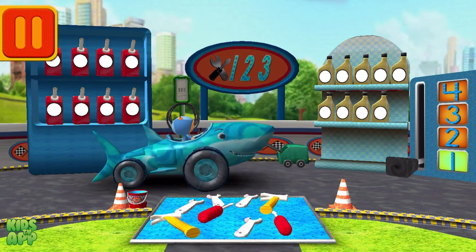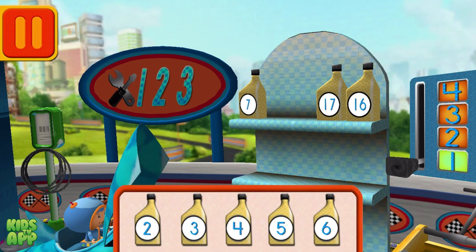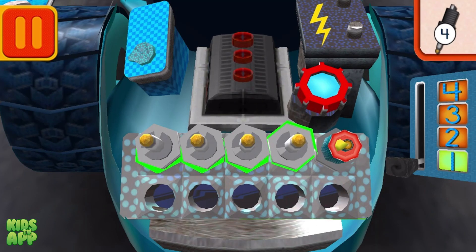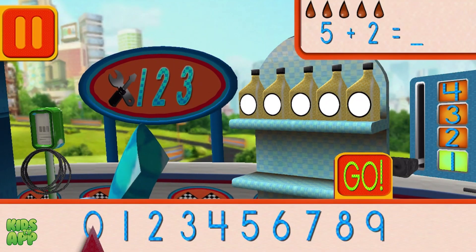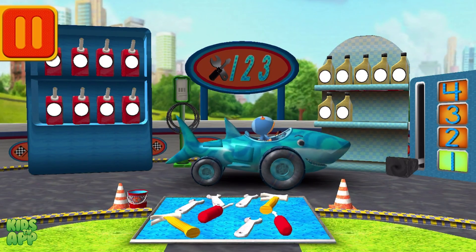Time for a pit stop! Help put the oil cans into the right order from smallest to largest number! Drag the cans from the shelf to the tray! Good. Next, we need new spark plugs. Tap the spark plugs to count them: one, two, three, four, five. Good. Next, we had five cans of oil and we added two — how many do we have all together? Drag the arrow to the total number of cans and press go. Great! Back to the track!